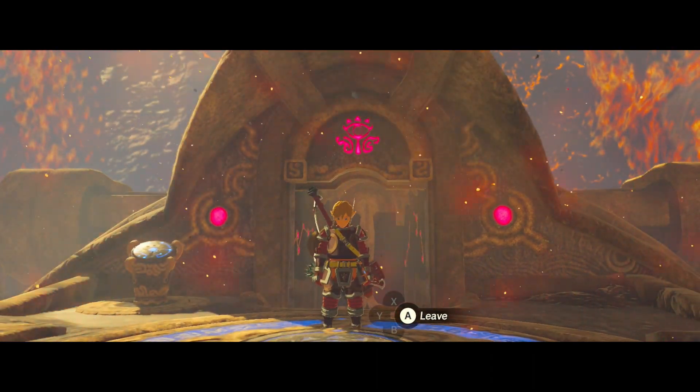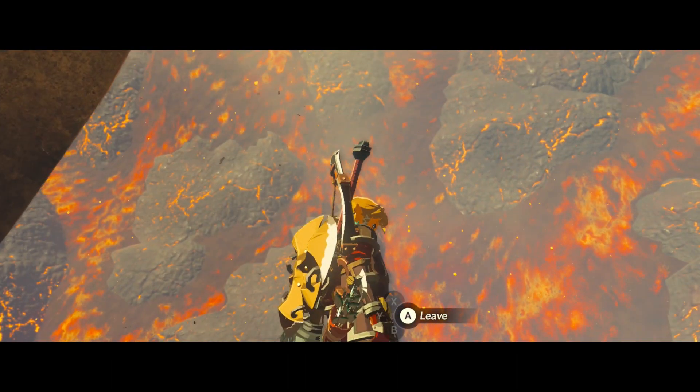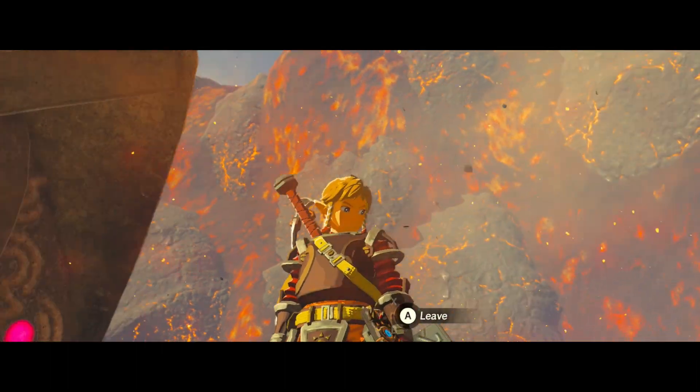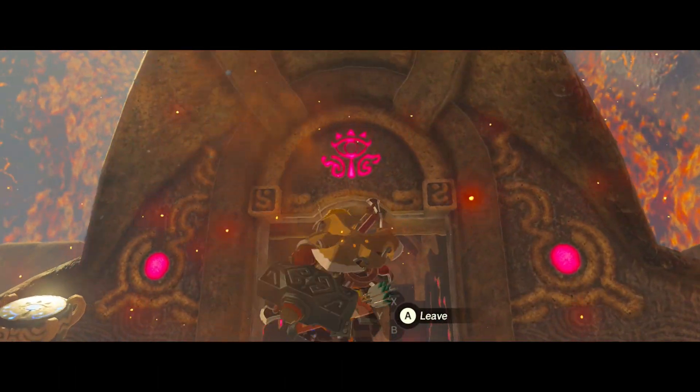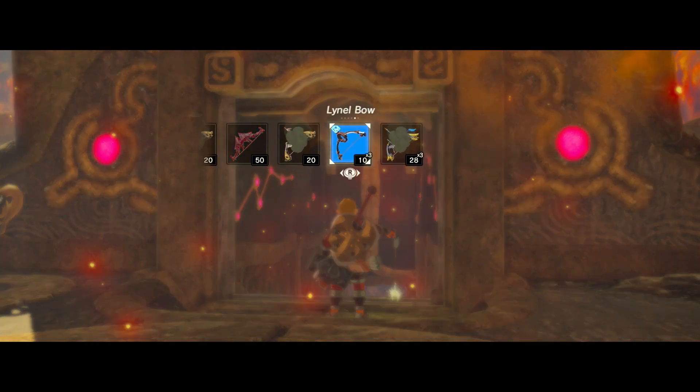Today I'm giving you an in-depth explanation on how speedrunners do Divine Beast Vah Rudania — the Divine Beast inside Death Mountain. This Divine Beast is very intricate and very cool, and I wanted to just slow down and show you some cool strategies for it.